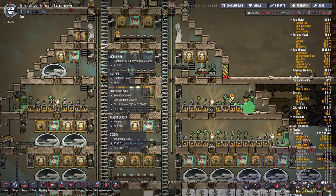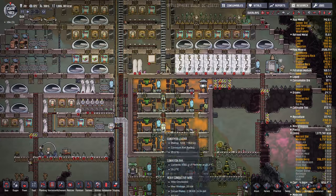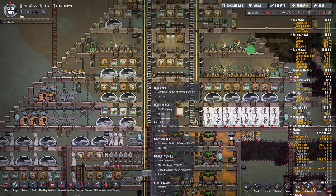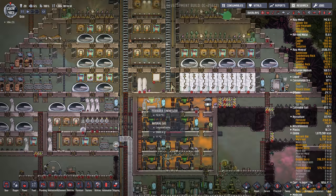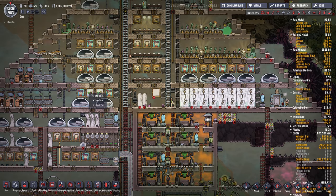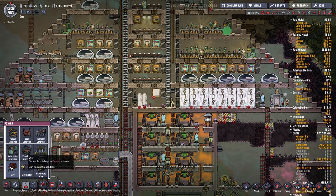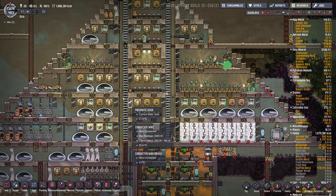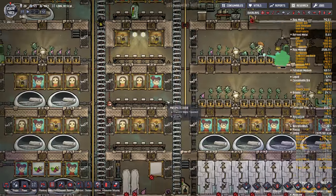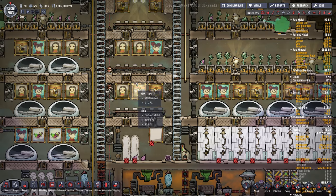Things that cause negative decor include ladders, machinery, heavy machinery like power or fertilizer makers, and power plants. Even regular wires cause negative decor — a regular wire has minus 5 decor but only a radius of one tile. Conductive wires are fine; it's just the regular wire that has negative decor. It's good to build those through your floors and not have them exposed.